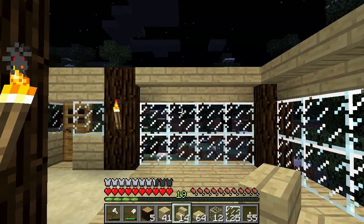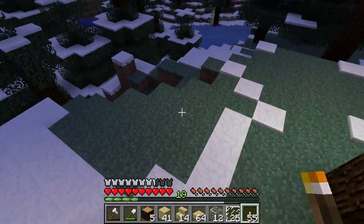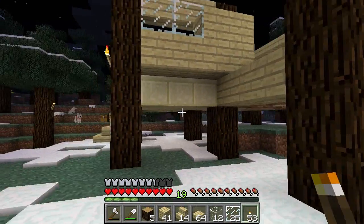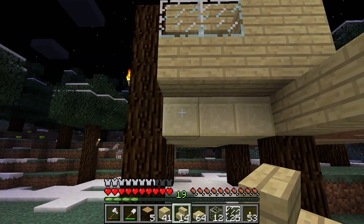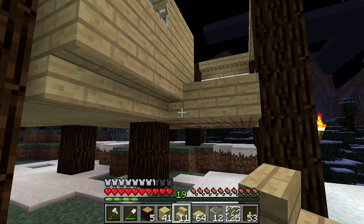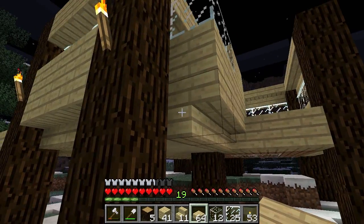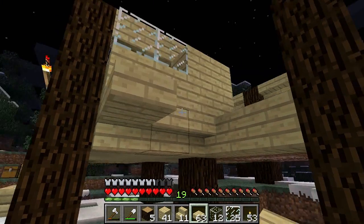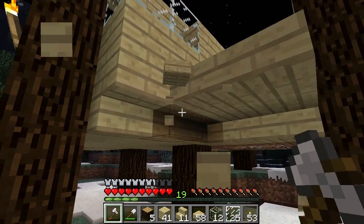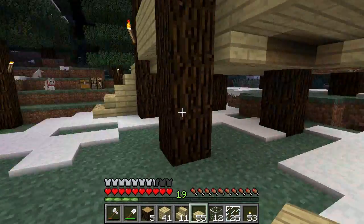Now that we have that, let's get this deck out because I need to see how this is going to look. Let's put a torch here. More stairs. I'm going to use half slabs here to come out. And there we have our deck. Fortunately there's no bad guys around right now — my dog and cat are keeping an eye out for me. That's not too shabby.